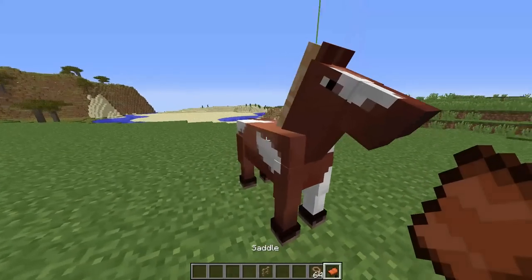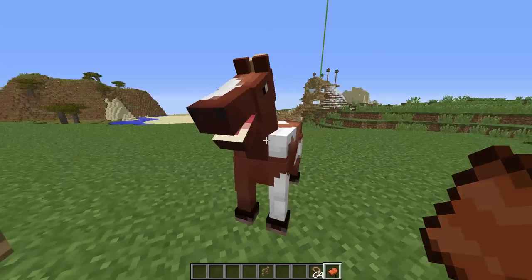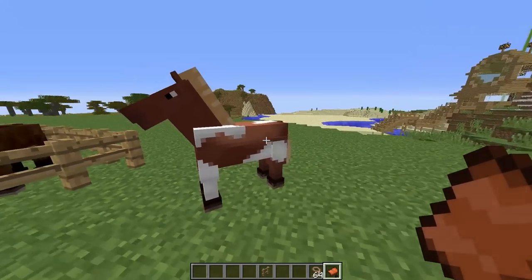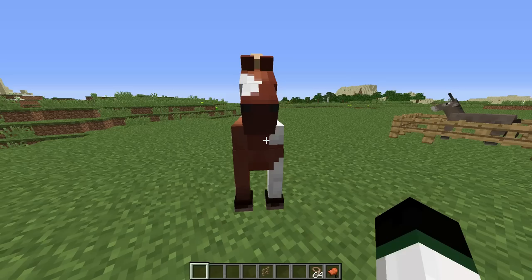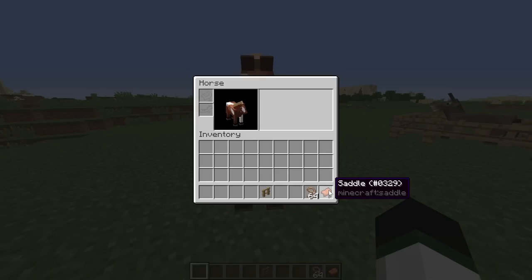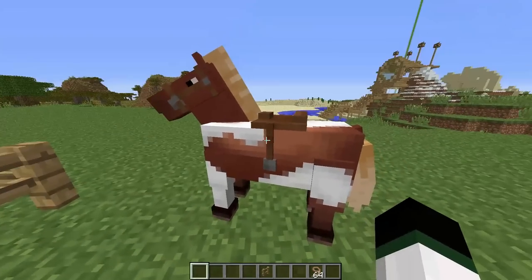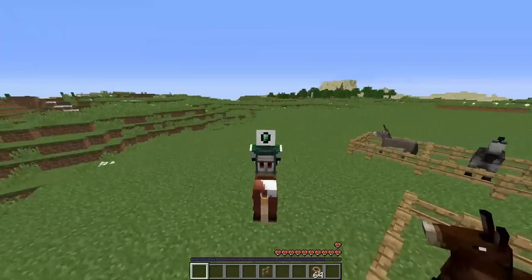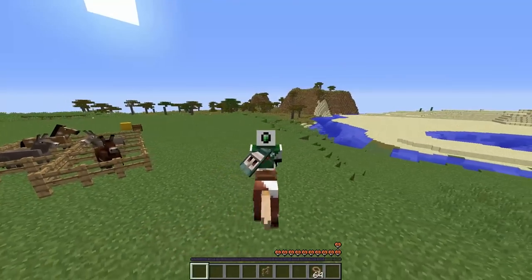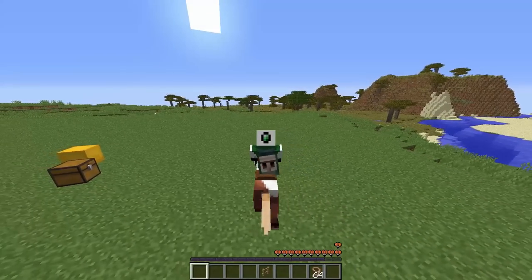When you have your horse like this, you can shift right-click, or just regular right-click, if you're right-clicking him with a saddle, this inventory will open up. If you right-click him with a free hand, you'll get onto him. If you want to just open his inventory, you can shift and right-click with an empty hand. Then you can put the saddle into the saddle slot, and now he will have a saddle on him. Now if you hop on him, you can actually steer where he's going by pointing your cursor whichever way you want to go, and use the WASD keys like you normally do in Minecraft to move him around.